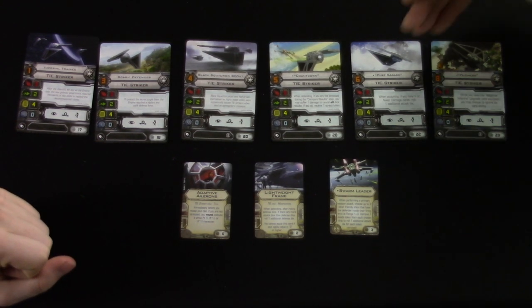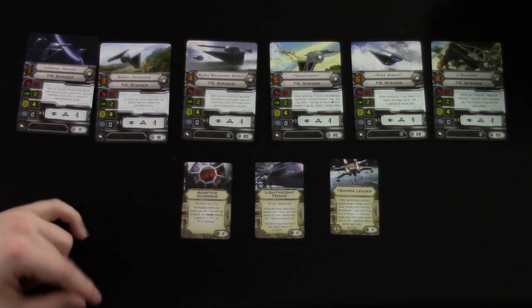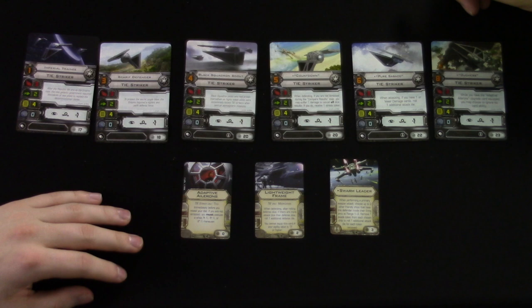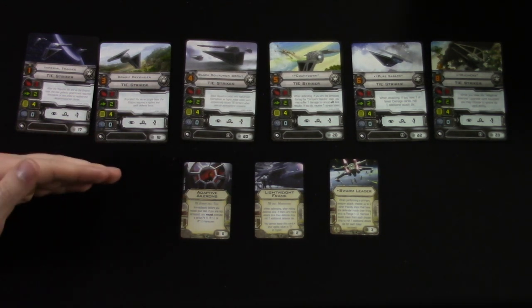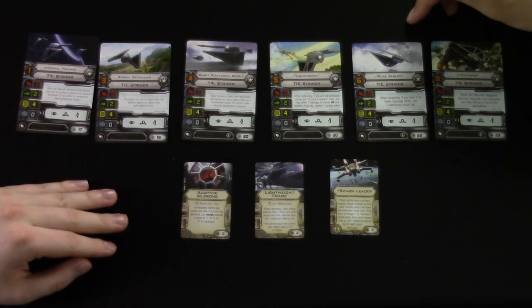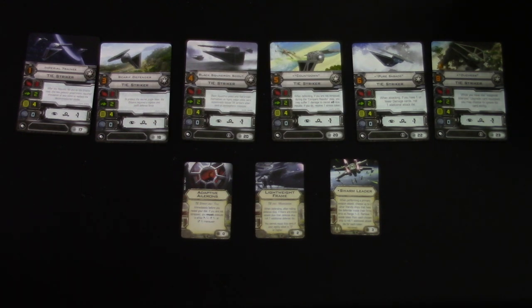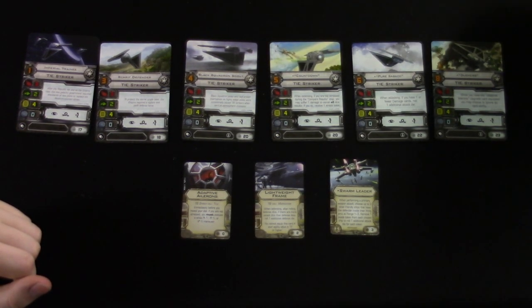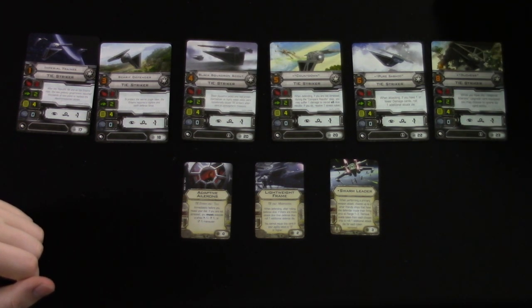Next is Pure Sabacc at pilot skill six. His ability: when attacking, if you have one or fewer damage cards, roll one additional attack die. So early game with no damage, he's throwing out four dice on a primary-three ship. Even if you take one damage card, you still get the bonus die. You could throw a shield upgrade on him to extend that window even further.